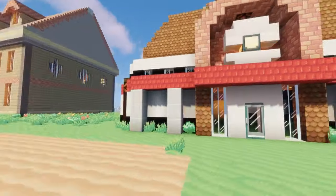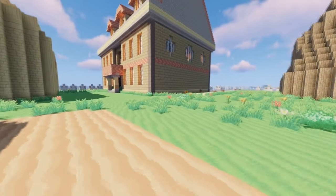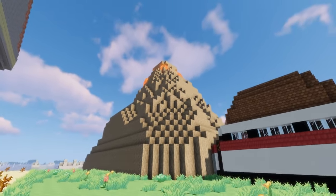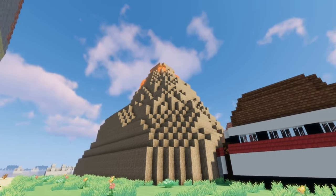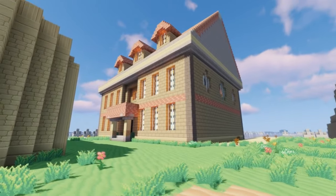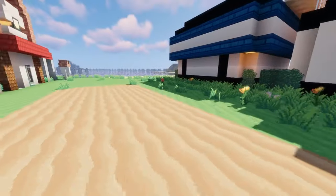You've got the Cinnabar Island gym right here. This is based off Pokemon Red, Pokemon Blue — or Fire Red, Leaf Green, I should say. You do have a volcano somewhat erupting there with lava flow. And you've got the mansion as well that's on the island. I will show you around this other side as well.